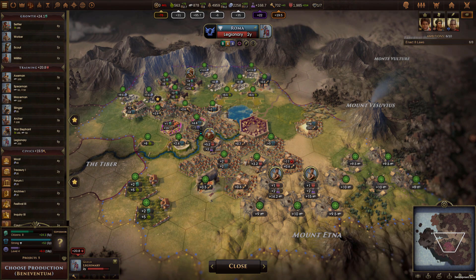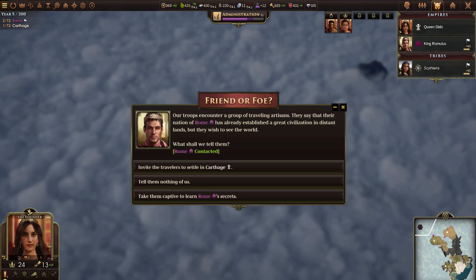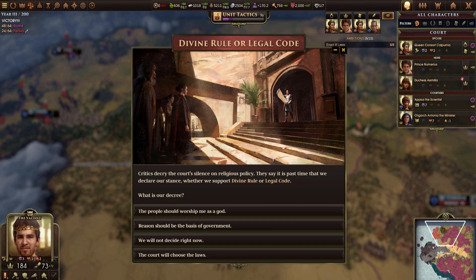Mohawk has also added dozens upon dozens of new events to Old World, many of them providing multiple different choices and outcomes, depending on how you choose to react to them and the character type and attributes of your leader.